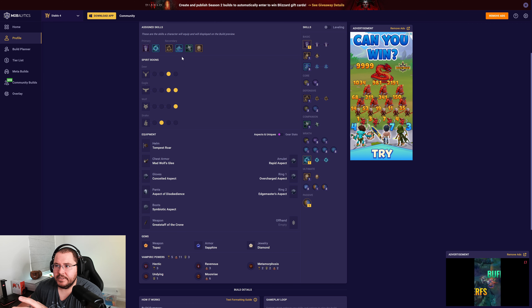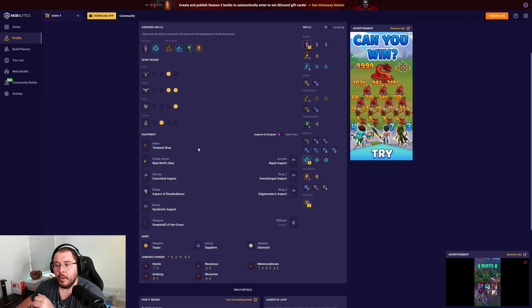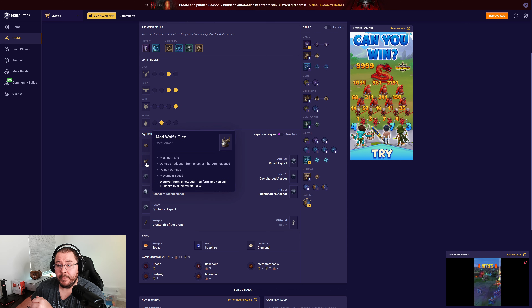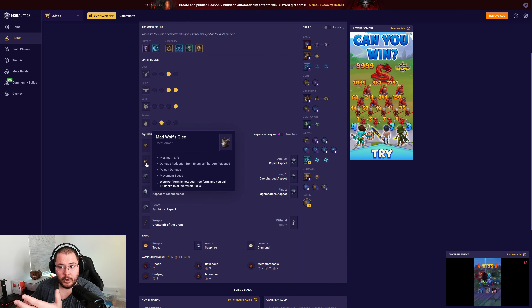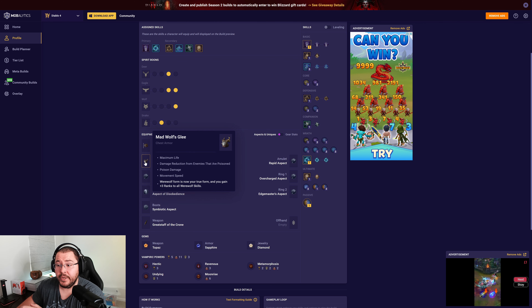A question I get asked a lot is how I have Cyclone Armor equipped on my skill bar without having direct points invested in the skill tree. That's because I have Tempest Roar in combination with Madwolves. Tempest Roar allows our storm skills to also count as werewolf skills, and Madwolves then gives those skills plus three ranks — that's how we can run Cyclone Armor without direct skill tree investment.